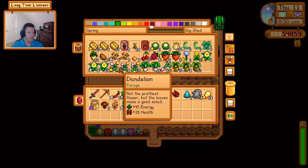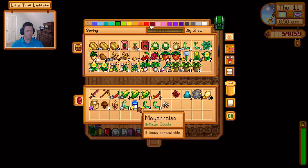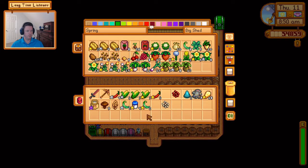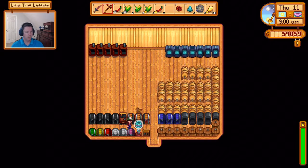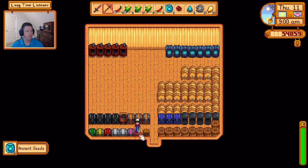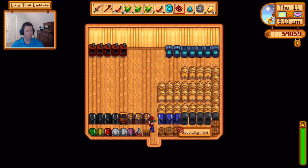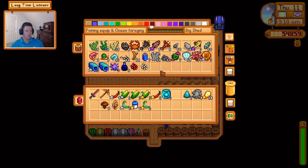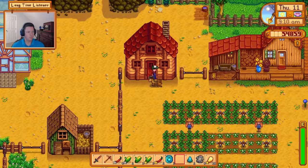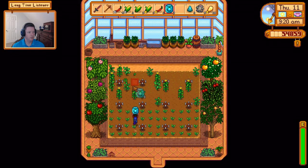I feel like I need green beans - we're gonna save some regulars, doesn't really matter. I don't think I need any more corn, we got 15. We got three milks this time - the preserve jars are full so I can just hang on to the roe we got. Let's go plant these ancient fruits and then we can go on about our day.